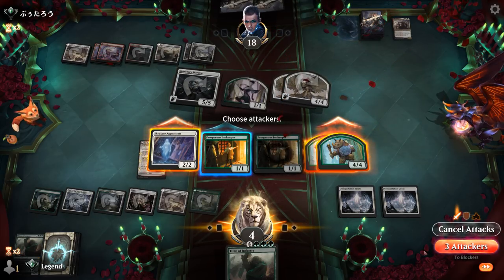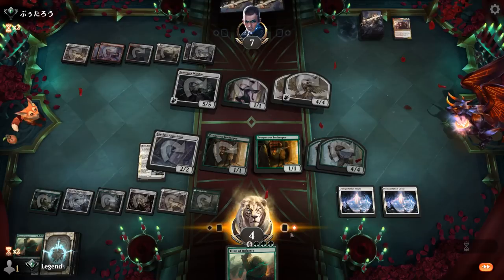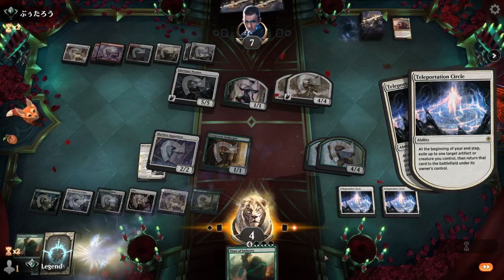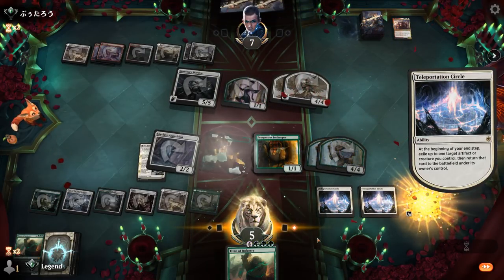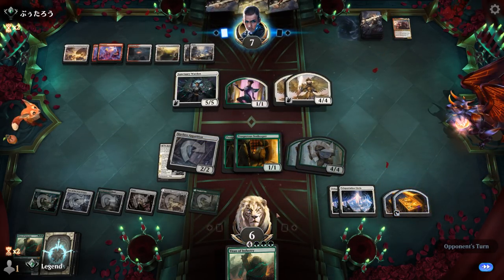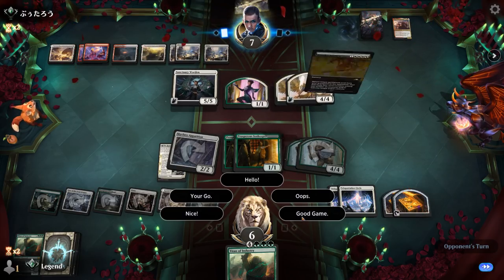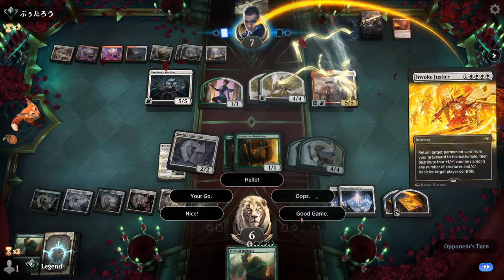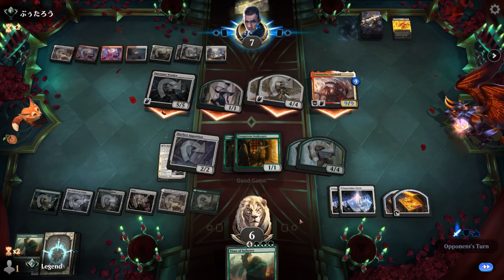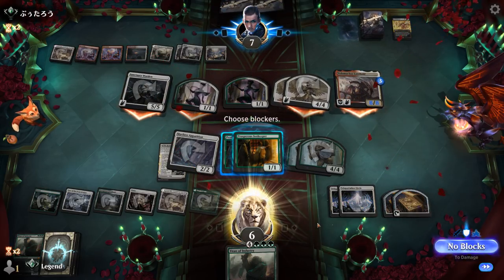We get a bit of an attack in and flicker Innkeeper, gaining a little life back, but it's not quite enough. Opponent's Invoke Justice gets back Velimachus — that's the final nail. Possibly even a surviving Titan wouldn't have been enough. Good games. Sanctuary Warden can also remove a counter to draw. On to the next one.